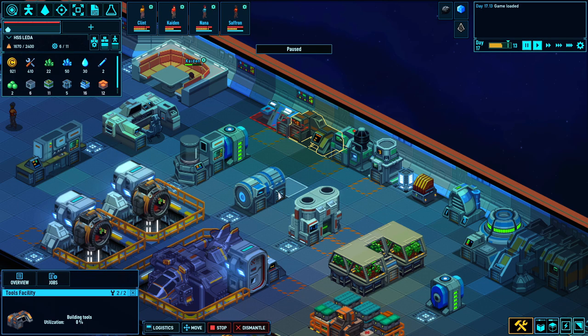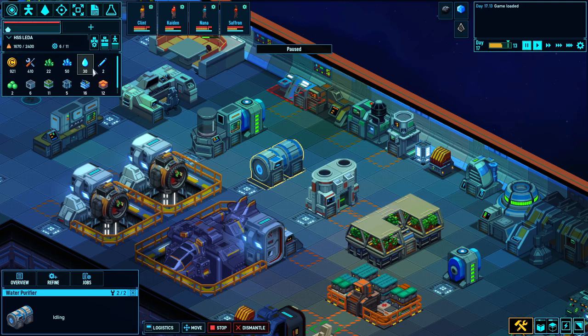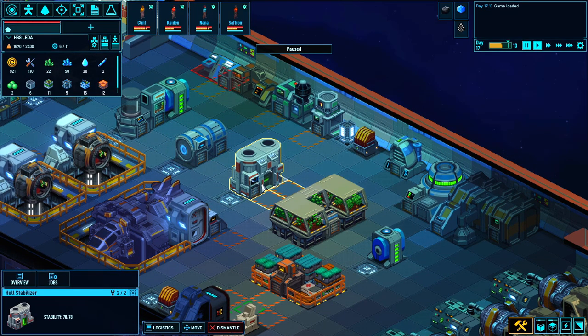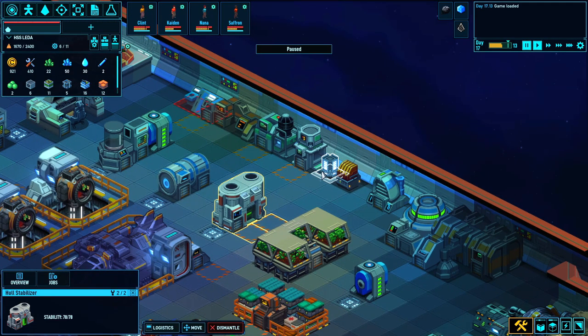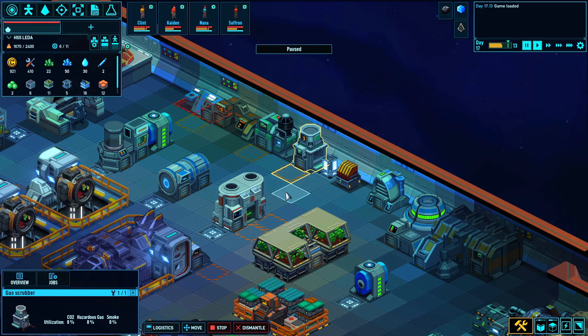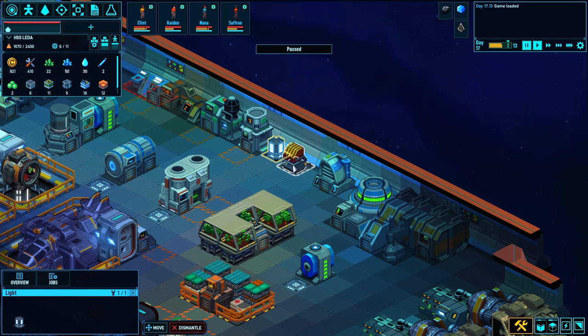Over here we have our tools facility — it builds tools, that's exactly what it does. This is a water purifier — it takes ice and converts it into drinkable or potable water that we can use for watering our plants. This guy right here is a hull stabilizer. You can't initiate a warp in any ship that doesn't have the hull stabilized. This thing is a node you put in the base that signifies it's been stabilized for warp travel, and it provides you with system points you can spend on things like thrusters. We also have a gas scrubber — this gets rid of CO2, smoke, hazardous gases, and poisons, and converts it into oxygen. That's just a light bulb, and this right here is a heater-AC combo.